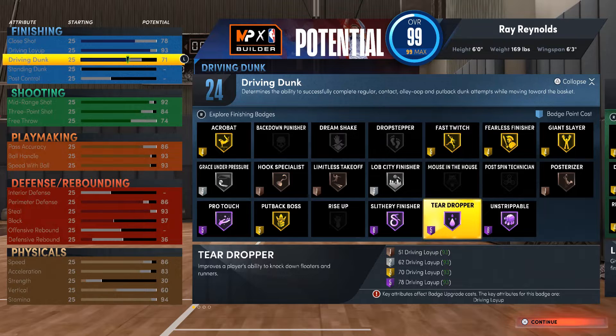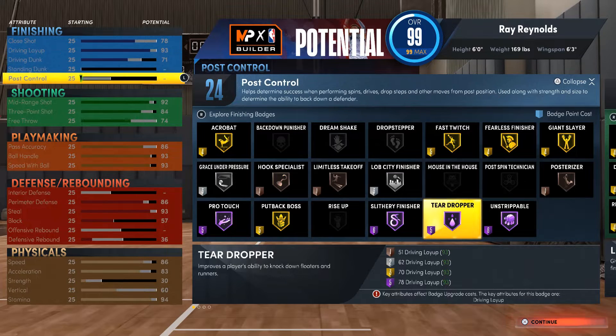Driving dunk is at 71. I didn't make it too high — just enough to get some finishing badges. AI doesn't really dunk a lot. If you watch his highlights, when he did dunk it was like that basic dunk, stuff like that. So I get a little dunk in there anyway, I think you need that.